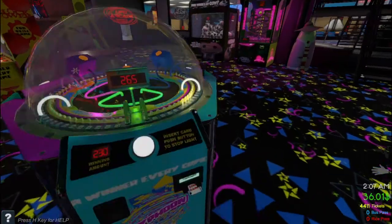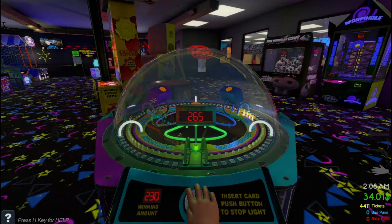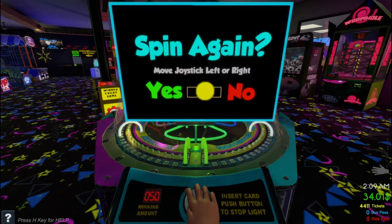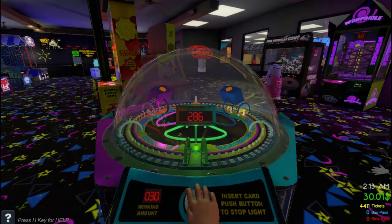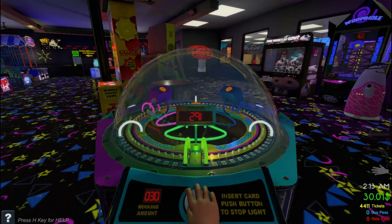We've got Typhoon — two dollars to play, winner every time. You've got to stop the light in between the two bars. 265 is the jackpot we're going for. Three tickets — yeah, I'll have another spin. Oh, too early, that's all.